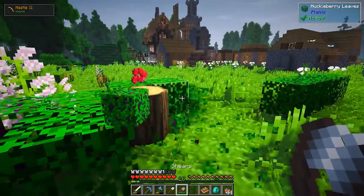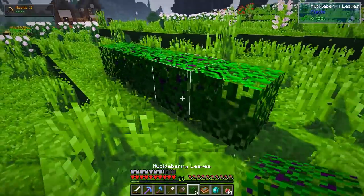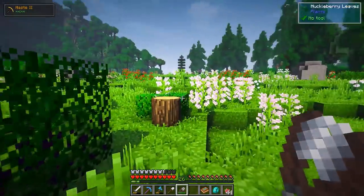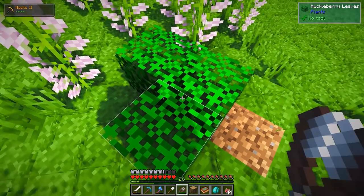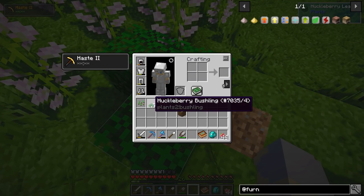So here's the other question: if we take all of these and go like that, right? We can gather all this — if I break that, okay, the leaves stay. Now the other question is: did these drop saplings? They did!